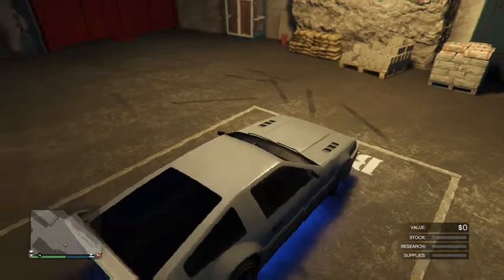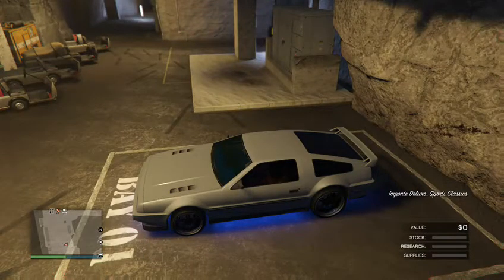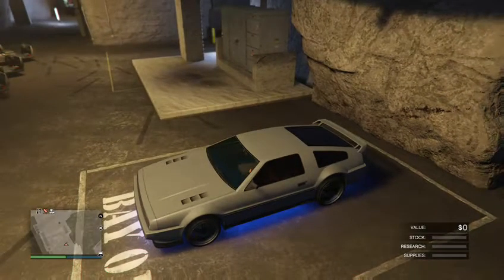The steps you need to do this glitch: you need to have an MOC that has the personal vehicle storage in the back, you want to have a bunker, you want to have an expensive car, and you want to have a facility. If you don't have any of those, this glitch will not work. I want to upload this glitch as fast as I can because it might get patched relatively soon.